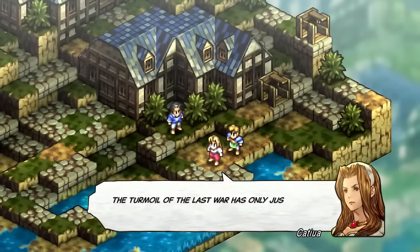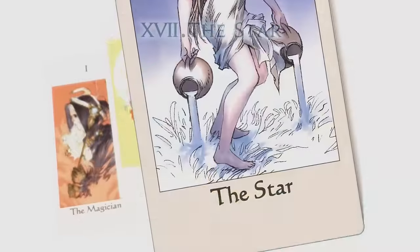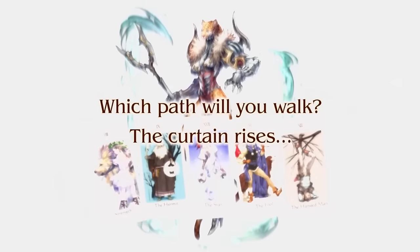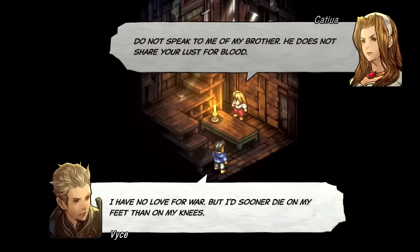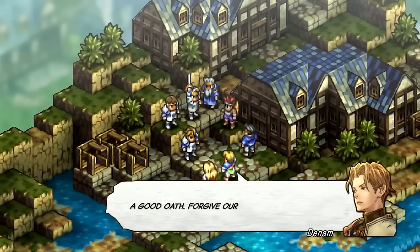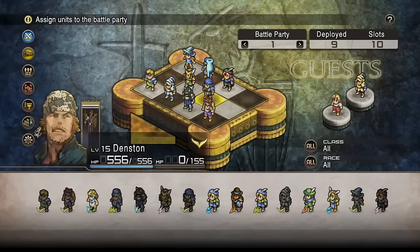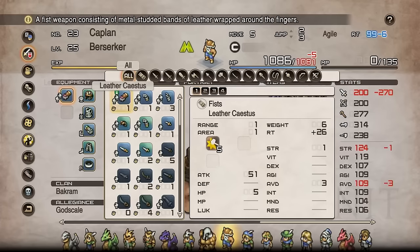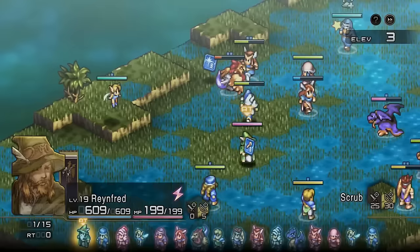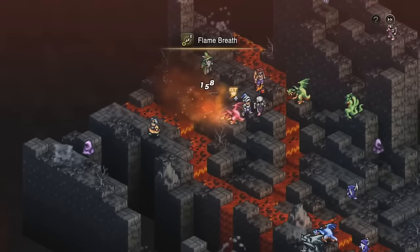Number eight is Tactics Ogre Reborn — a Super Nintendo to PSP classic remastered with a bunch of awesome additions. Gotta give Square Enix props on this one. The PSP remaster was around 2010 and the original was on the Super Nintendo, so this is decades old at this point, and they did a great job with the strategy RPG gameplay. The story is really the highlight — there are so many different options in terms of how you go through it, and replay value is plentiful with how you navigate everything.